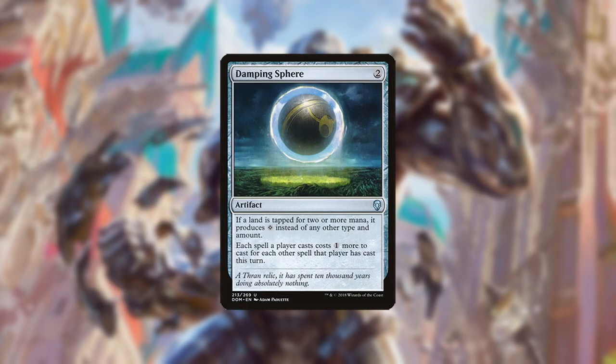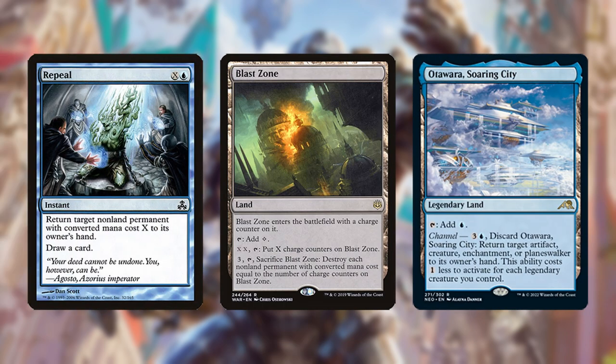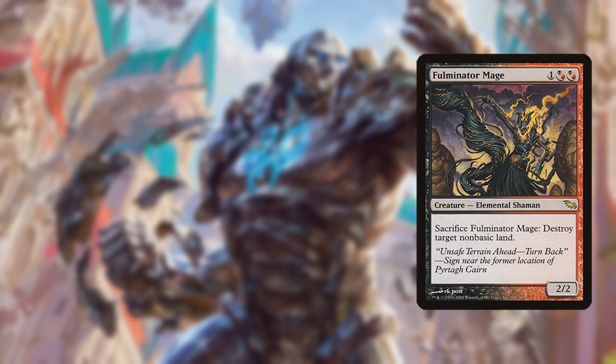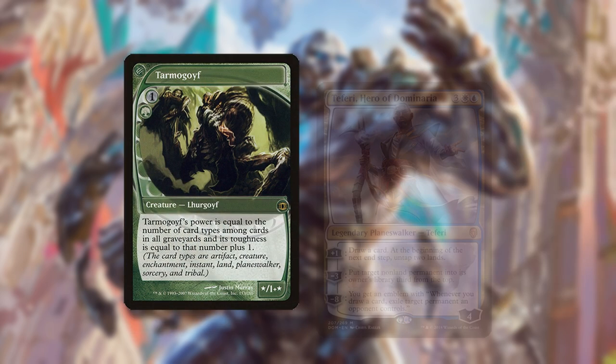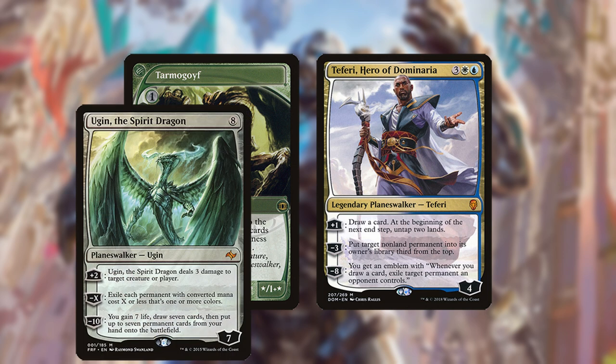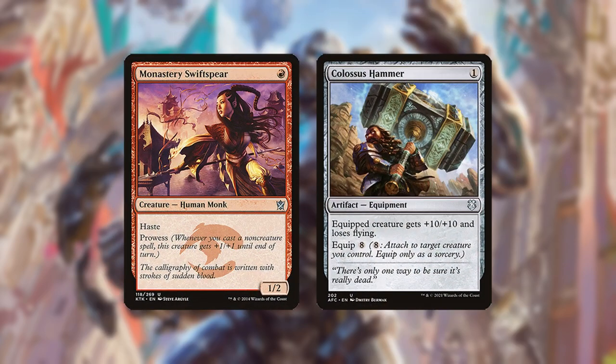Permanent-based hate pieces can also be temporarily dealt with by Repeal, Otawara, or destroyed by Blast Zone. The actual most effective way to fight Blue Tron is by permanently destroying its Tron lands with cards like Fulminator Mage. Tron is traditionally good against slower midrange and control decks such as Jund and Blue-White Control, since it generates a huge mana advantage and can play must-answer threats backed up with counterspells. Tron is worst against fast aggro or combo decks, although it may be able to stifle them with counters and bounce.